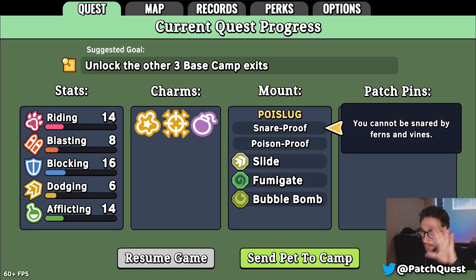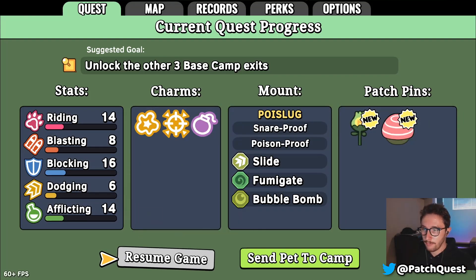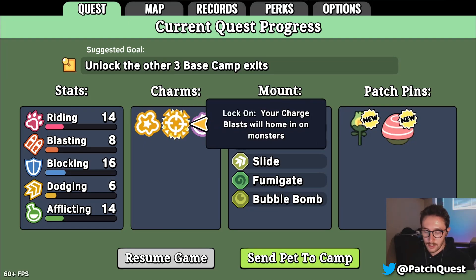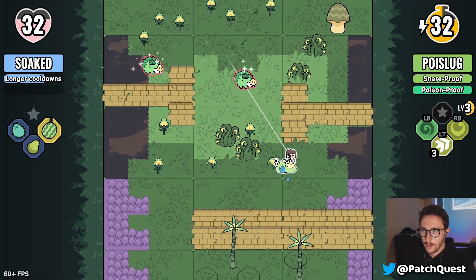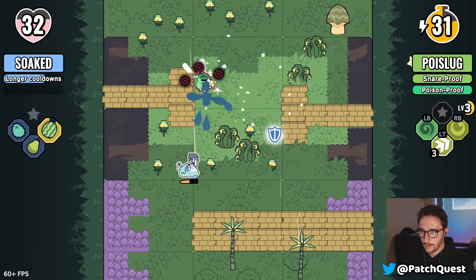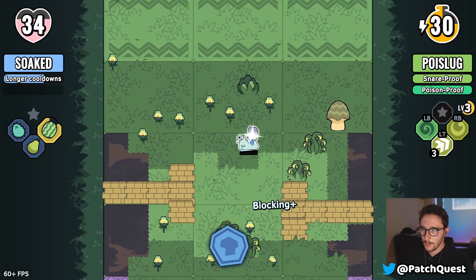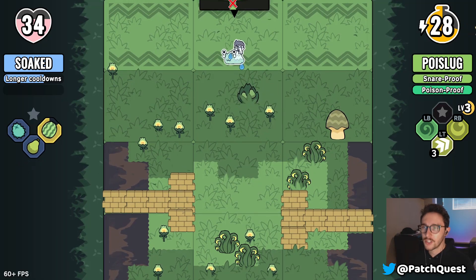All the information about your current run is kept here, so you can always go back and check what one of your charms does — which I literally always forget, but that's no fault of the game. These guys come in hot! We've got burst here, which is nice — burst is a good one.